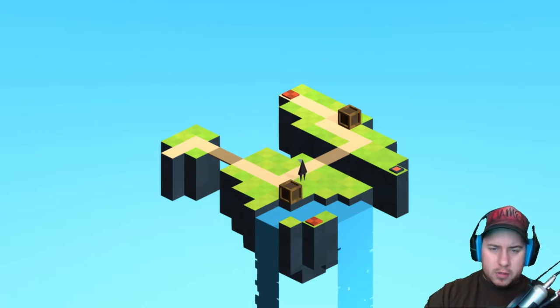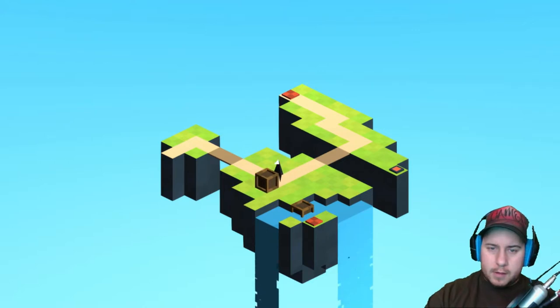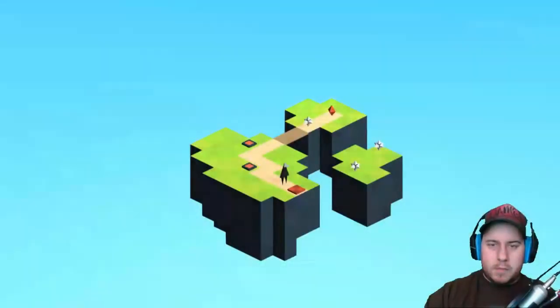Do the boxes float in the water? Let's see. Over here there seems to be two spots. Okay, let's go get the other box. I think I can fall off the ledge, so we'll be careful not to push it down. We made it! Just gotta make sure I don't press the wrong keys.